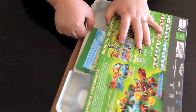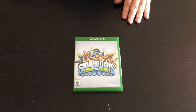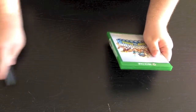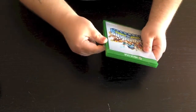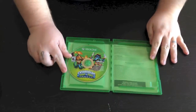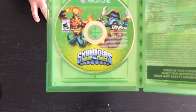First thing we see when we pull this out is you're going to have your game here on the back. This is the actual Skylanders game itself that you get in the package. We'll open this up so you guys can see what's in it and what the game looks like. We'll get this security tape off, spin that around and open it up — and all you're really going to get is the disc; no manual or anything like that.